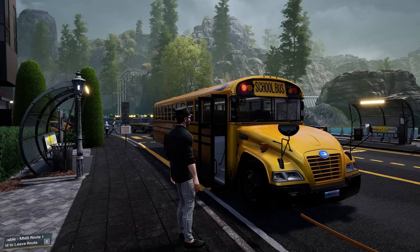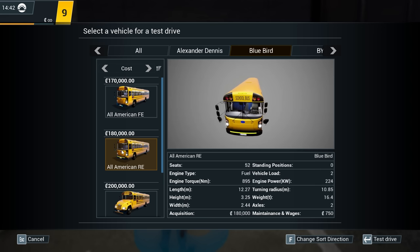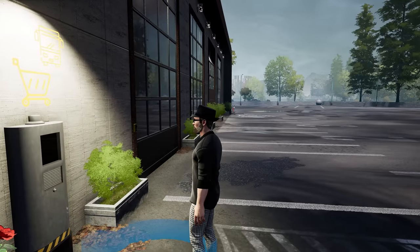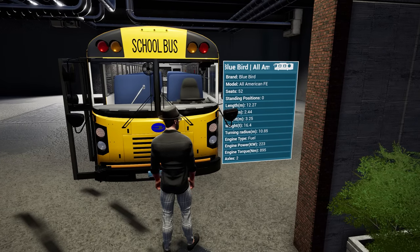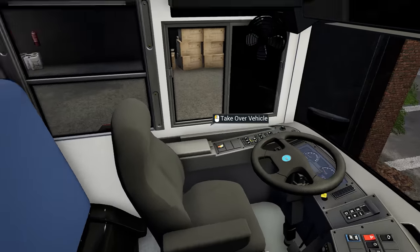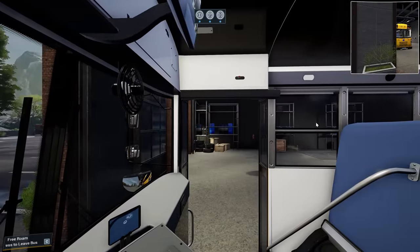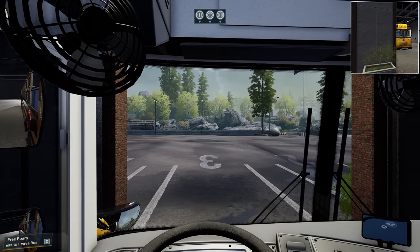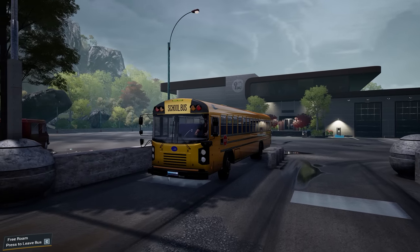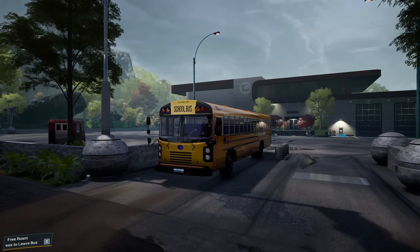Here's the other buses we have - we have the All-American FE and the All-American RE. Let's do the FE. Go check it out - there it is, the brand Bluebird All-American FE. 52 seats on this thing, it is kind of a beast of a bus. Very nice indeed. So we need to take over the vehicle. I'm going to probably change my FOV a little bit. We have purchased this bus, so that's awesome. I have not been able to get a good FOV - the seat will not go up and down.